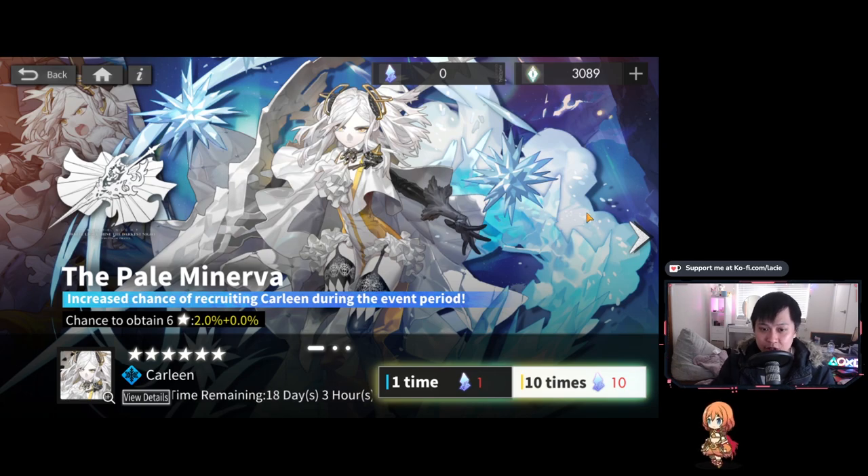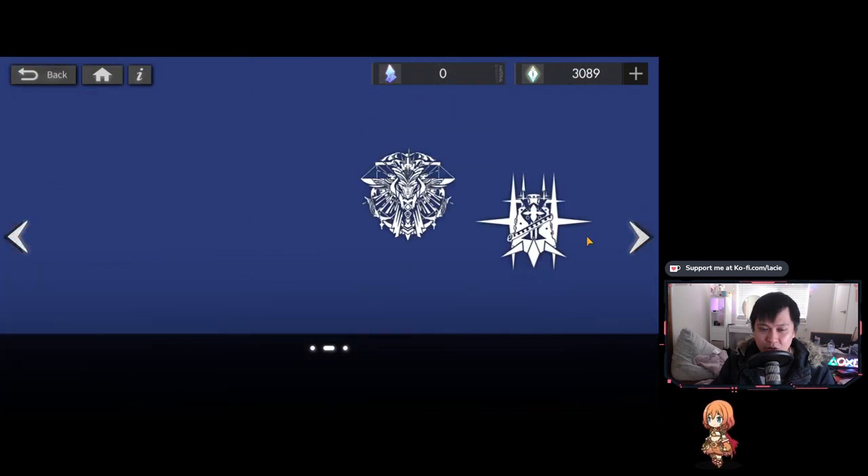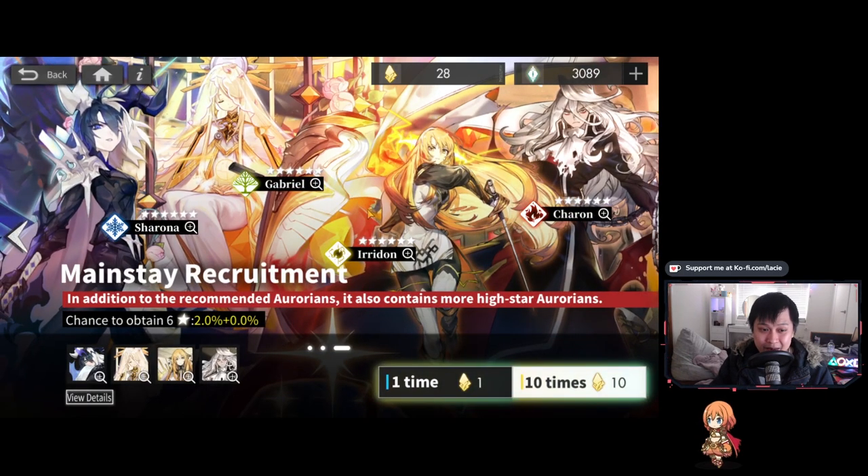If you guys are still re-rolling, this is massive news. It is definitely not unreasonable to get two six-stars from 21 pulls. However, it did take me 17 hours to get only two six-stars together — I did not see a single pair from 11 rolls. On the other hand, if it had been 21 rolls I probably would have seen a couple of pairs. But I'm already settled into my account.